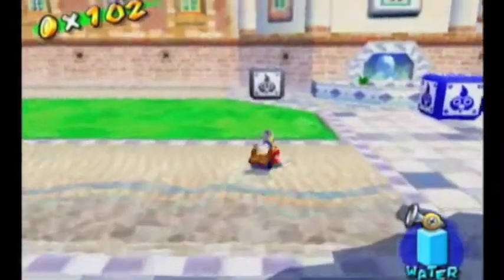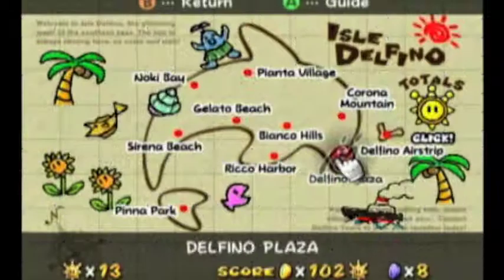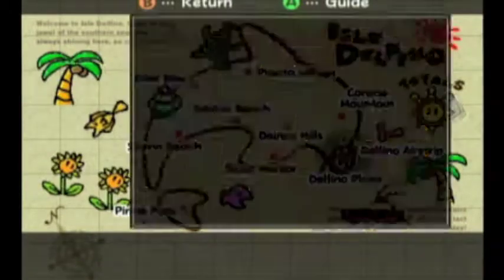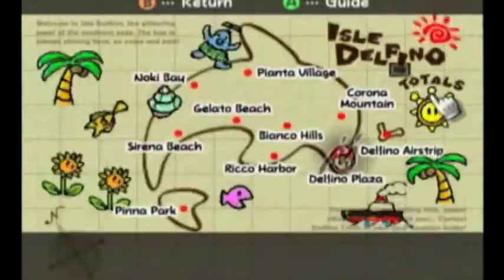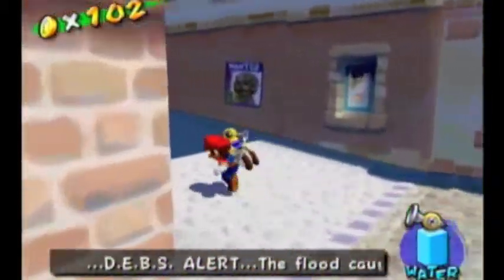Oh boy, I tell you what, I'm really enjoying myself. So just out of curiosity, what do we have left? Alright, we still have one more box stomping challenge, we got one more shine in Pianta Village, we got one more in Gelato Beach. Which level is Gelato Beach? I hope it's the one where you stare at the sun, because I don't remember it.